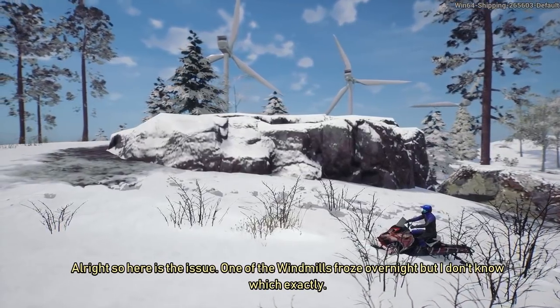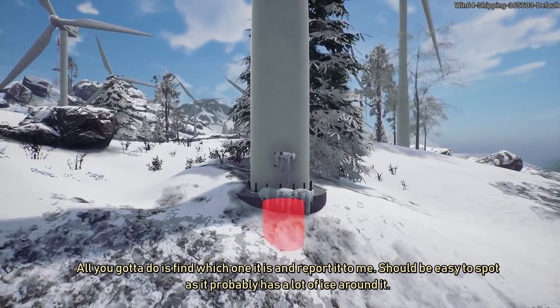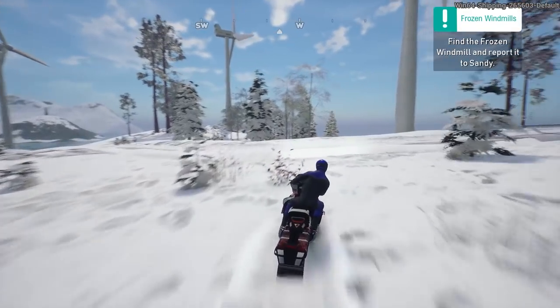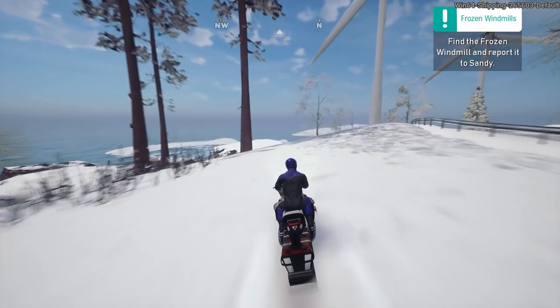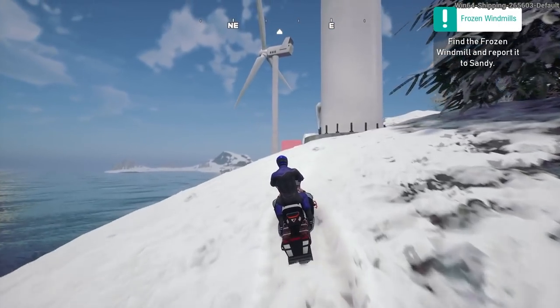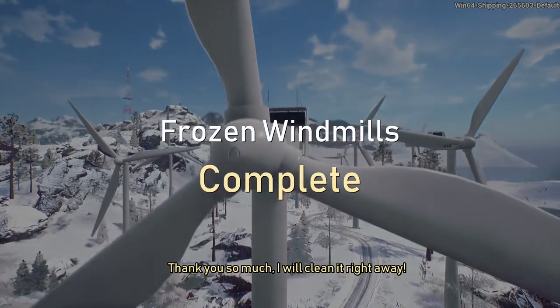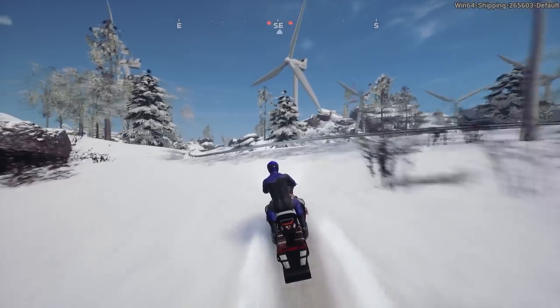'One of the wind turbines froze overnight, but I don't know which one exactly.' That must be a real problem. It's giving us a hint - it's near the coast, near a barrier near the road. If the wind stops, these things could easily just ice over. There's the rails - just follow the rail round. Oh, that wasn't too difficult, assuming this is it. 'Great, you found it!' 'Thank you so much, I will clean it right away.' Yeah, I think you might need some specialist equipment to get up there and do that.